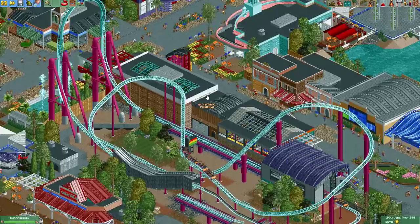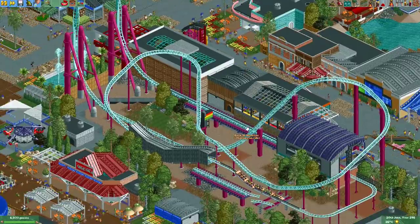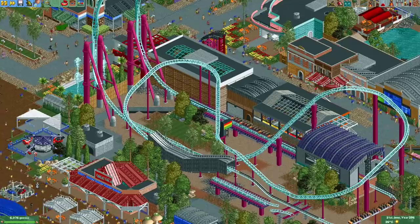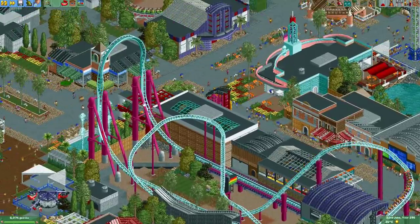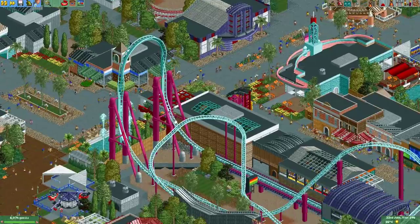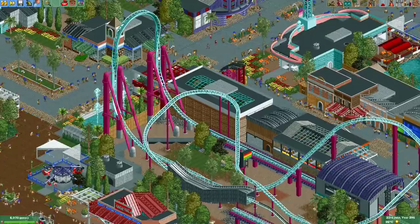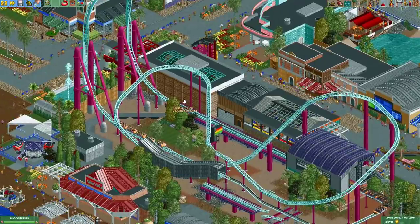I actually went to Knott's Berry Farm this year on a trip to the US. Sadly when I was at the park, Accelerator was closed — these accelerator coasters are not really known for their reliability. But the supports are done really nicely. I do see some red supports mixed in, which is probably a little mistake. I typically like to use the LIM launched coaster track because it blends better with giga coaster track — going from giga to B&M coaster track can look awkward.